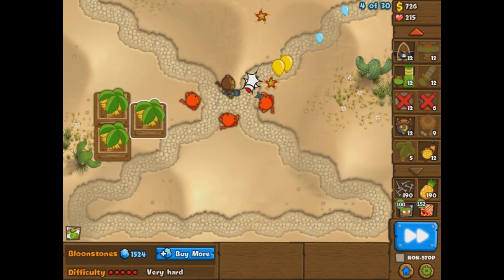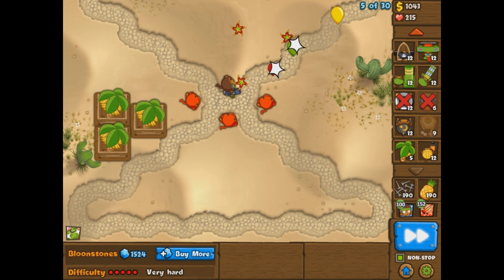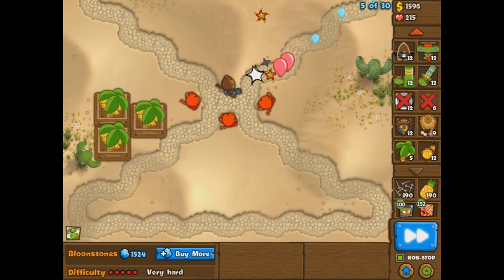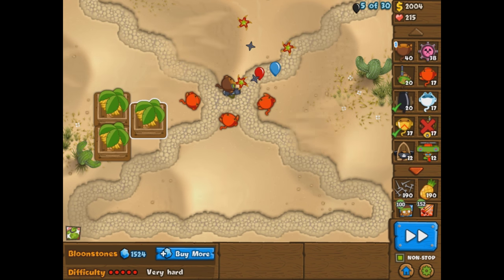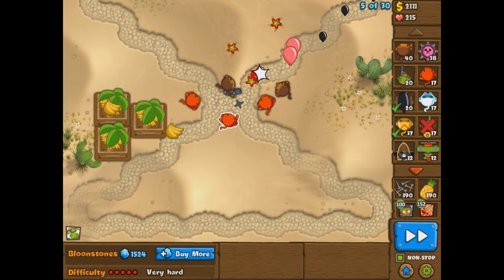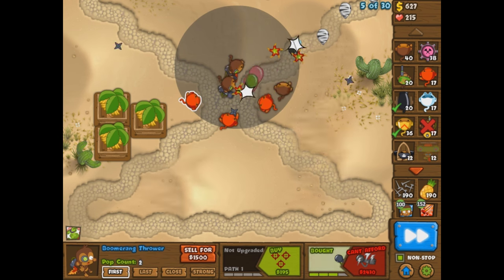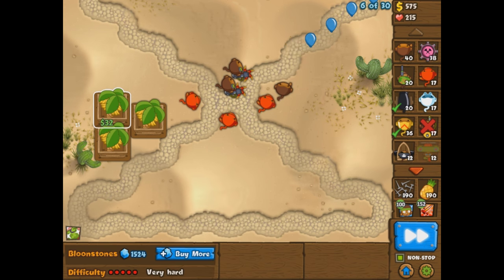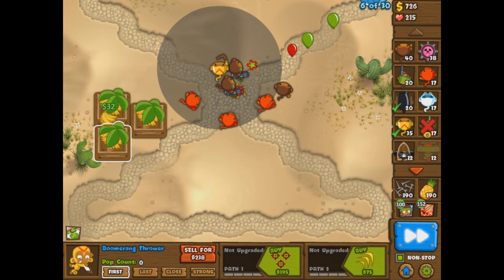Let's do one more banana farm and switch up our strategy. Should we go for the ninja? Let's get a ninja. We're going to go two ninjas and a third ninja just to clean up all the little baby bloons that might be sneaking through. They're surprisingly effective, especially against ceramics. I barely ever see early ceramics — usually it's an early MOAB or something like that. Make sure we put this on non-stop mode. We've got three banana farms, our low-level ninjas, and we have to worry about the MOABs. Let's use our free dart monkey and get another boomerang — I'm feeling the boomerang today. Going for a bunch of 0-3s and eventually 2-3s.